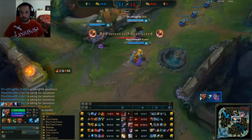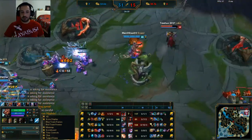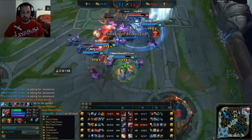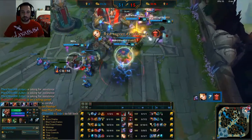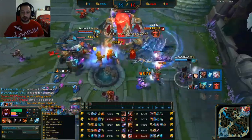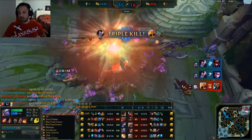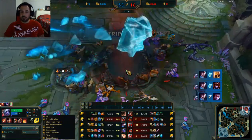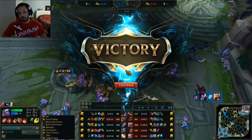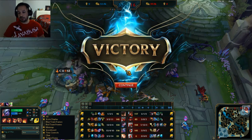We managed to get Baron pretty quickly with no one to contest us because Malphite was keeping them busy top lane. I go a little deep but we're going to end no matter what. I die there, but our minions are in their base and it's a pretty easy win. You can really see the power of Tiger Udyr — even in this game I ended up getting an S, going 3-2-11. Assists are just as good as kills as long as you keep the farm up. Pretty easy wins with Tiger Udyr.